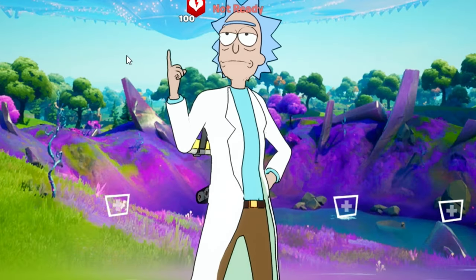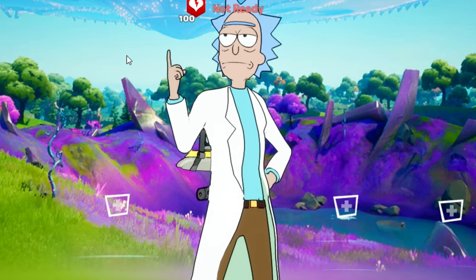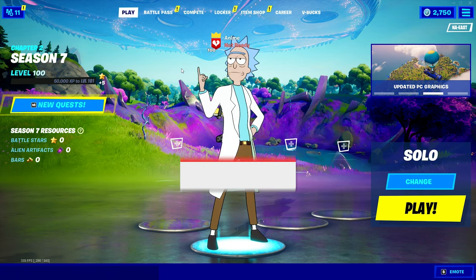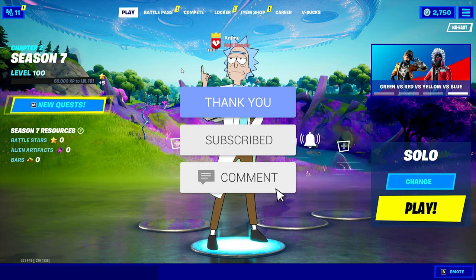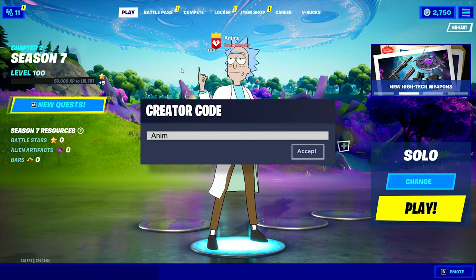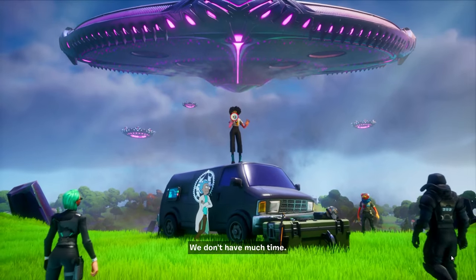What's up guys, it's Anime and the new season of Fortnite is finally here — Chapter 2 Season 7. This season looks absolutely crazy, we got a whole bunch of alien stuff going on. In today's video we are going to unlock the brand new battle pass for this season. If you do enjoy, drop a like, sub to the channel if you're new. To buy the battle pass, use code Critical Anime in the item shop.